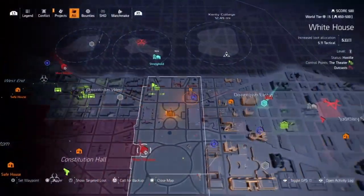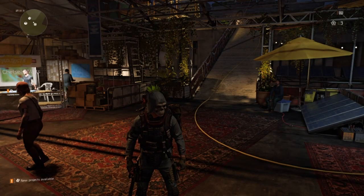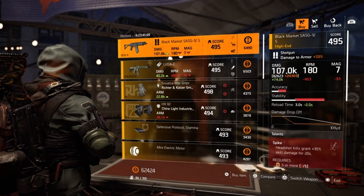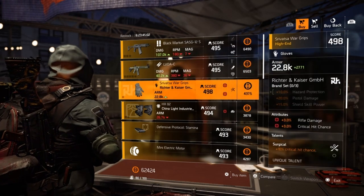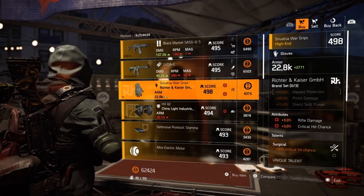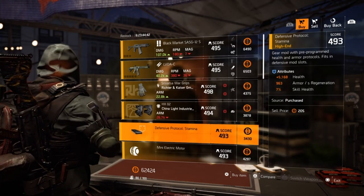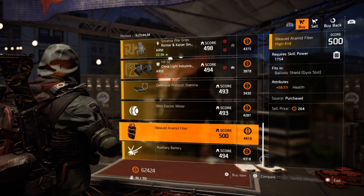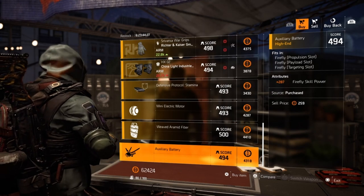On to the Theater to wrap this Vendor Reset up. We've managed to find our way here at the Theater. We have a Black Market Sausage with Spike Distance and Transmission. An LVOAC with Rippleman Extra Protective Reload. An RNK Glove with 3% Rifle Damage, 3% Crit Hit Chance, and then Surgical — that gives you 10% Critical Hit Chance as well. A Defensive Systems Mod with Health, Armor Regen and then Skill Health. A Seeker Mod with 114.9% Skill Haste. A Shield Mod with 58.5% Health. And then finally to wrap it up, we have an Auxiliary Battery for the Firefly at 287 Skill Power for the Firefly.